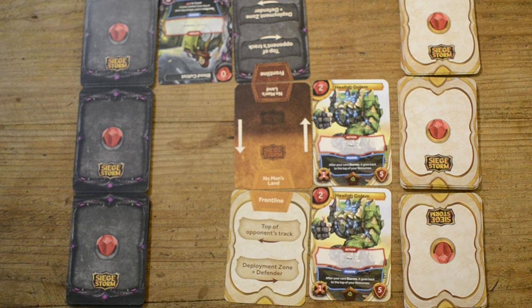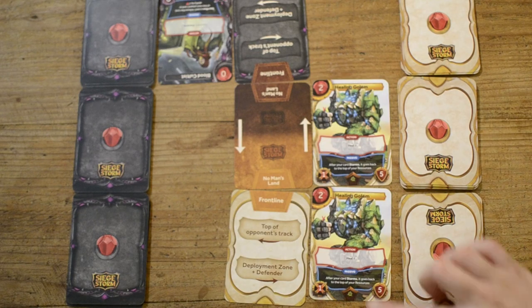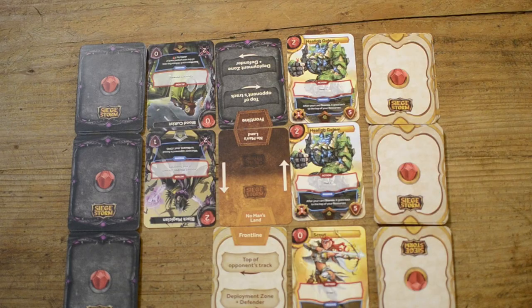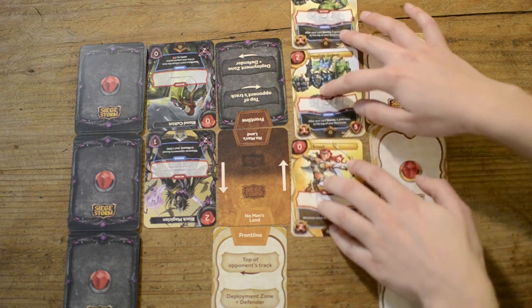In general, when a creature is on your war track, its passive ability will be enabled. If there is no cost to it, it will be activated for as long as it stays on the track. If there is a cost for the passive ability, you can activate it any number of times during its presence on the track, as long as you can afford to pay the cost. When your creature reaches the top slot of the track, it's ready to participate in battle.